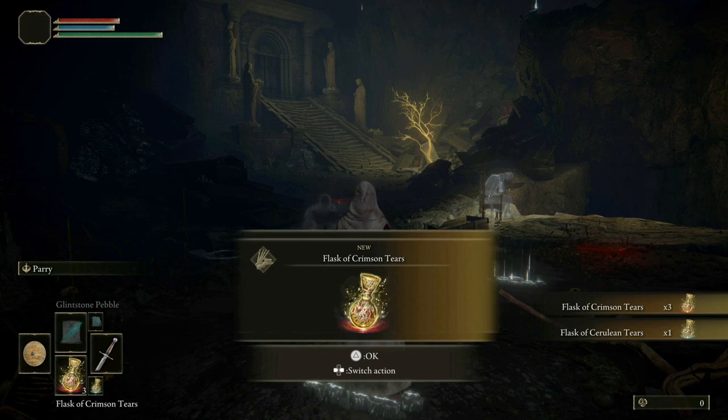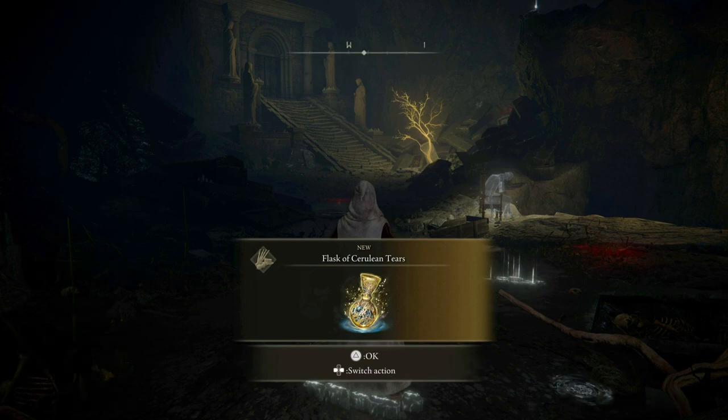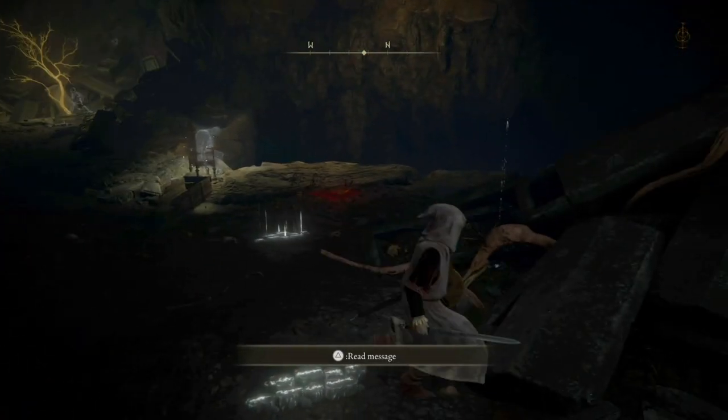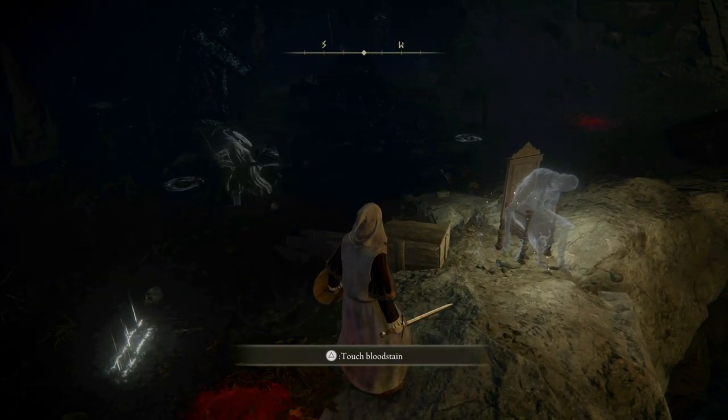Flask of Crimson Tears — that'll be our healing. Flask of Cerulean Tears — that'll be for the magics. Didn't expect a boss — well, there's always a boss at the beginning really, to be fair.